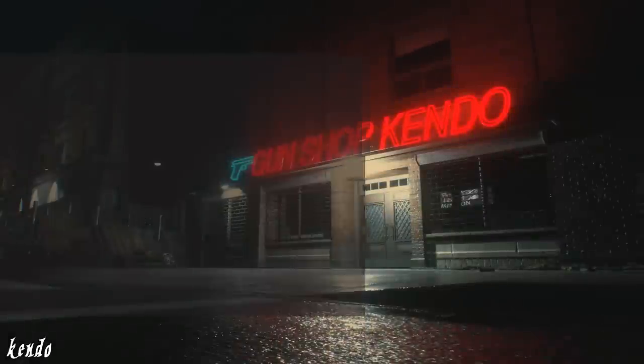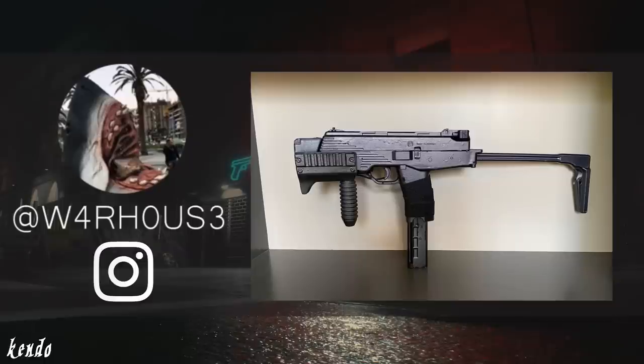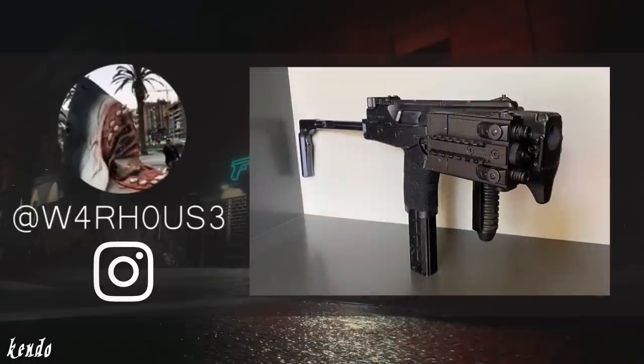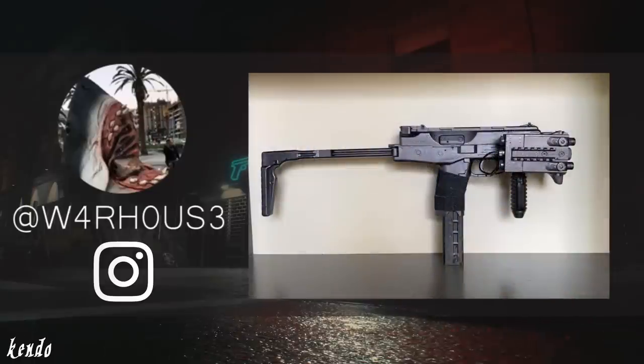For this video, we wanted to spotlight this custom airsoft build by Warhouse on Instagram, who built a replica of Hunk's custom TMP using the upper receiver of the KSC TMP combined with the lower frame of a KSC MP9. For the custom front guard, he contacted a 3D modeler, then had it printed to fit right onto the front of the gun, complete with a D-ball-style laser device attached to the right-side rail. This one-of-a-kind custom loadout serves to be an accurate model to the custom TMP in-game, and an excellent prompt to cosplay as Hunk himself.